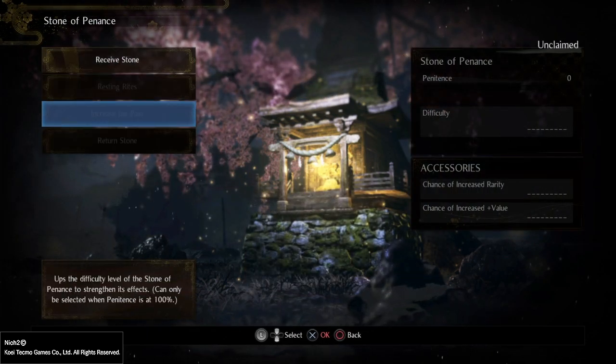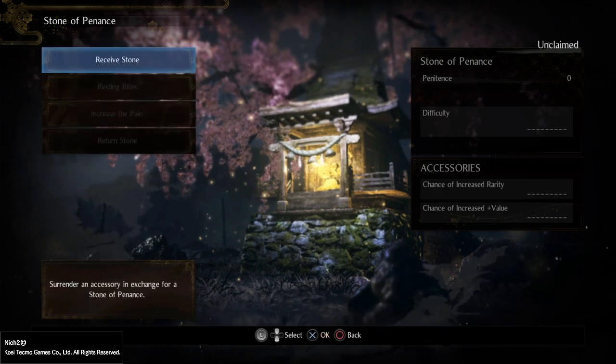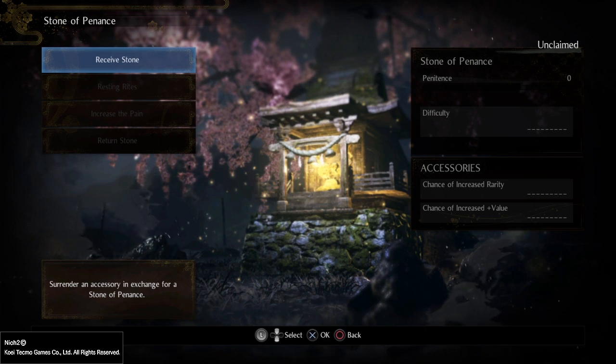You will have four choices here, and if you've never used it, three of them will be blacked out. You want to go to the first one, to the starting one, and click on receive stone.